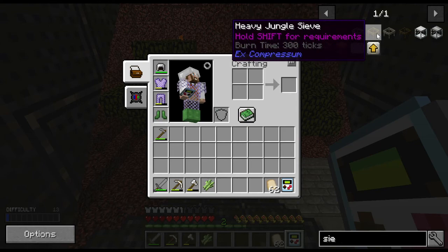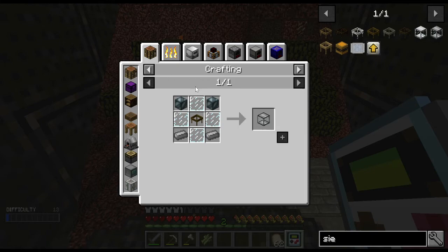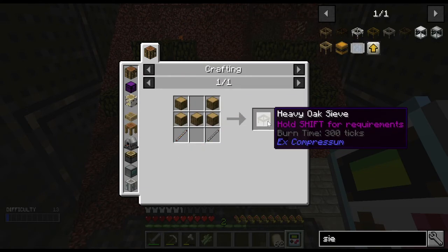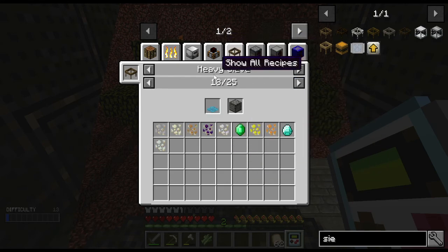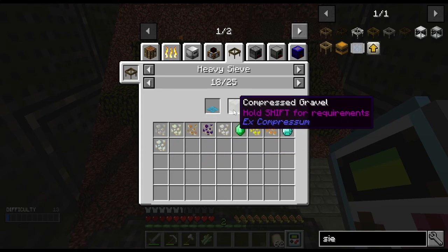Let's go to the sieve — the heavy sieve, heavy jungle sieve, whatever. Let me bring these up for uses — under sieving, heavy sieve, diamond meshes. Here's the one right here: compressed gravel, or I can do it with the regular sieve too. I can start getting iron with like a 20% chance, so I might do that in between this episode and next.